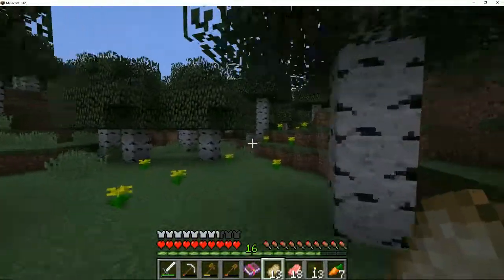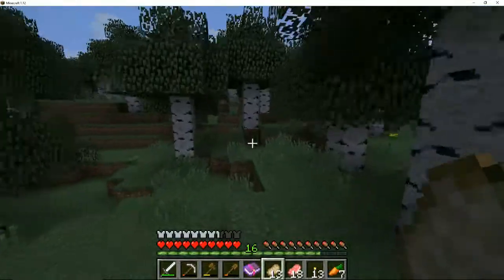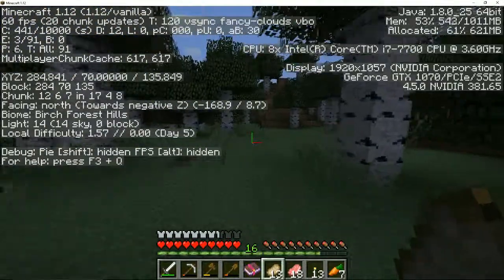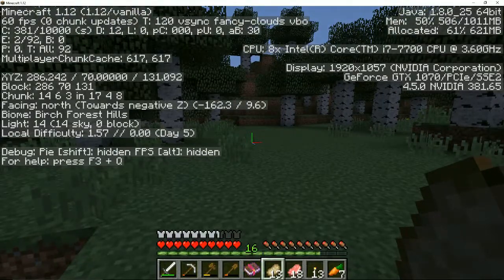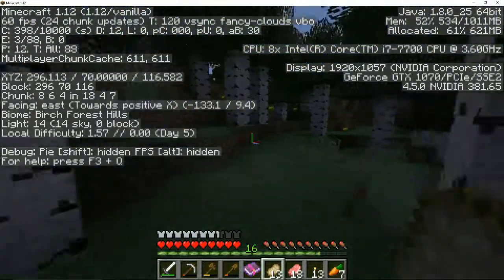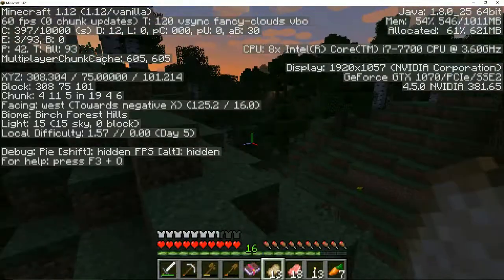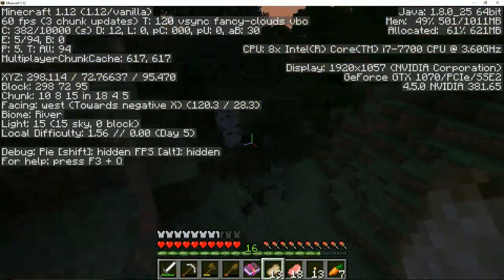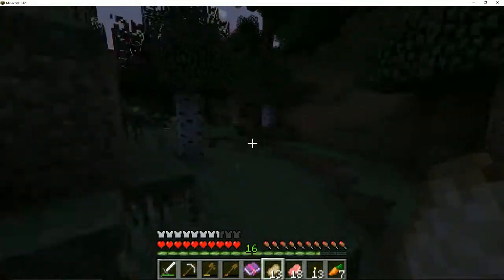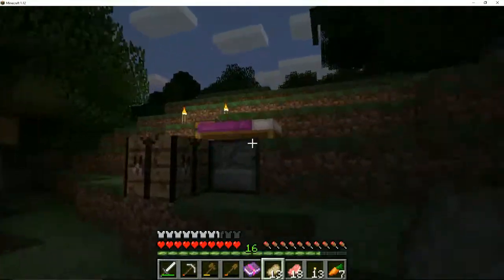Let's see if I can find the house without opening up the coordinates. It's getting dark out. I'm just going to use the coordinates to get back faster. Z needs to be 46. X needs to be - oh wait, I think I see it! Let's go ahead and close the coordinates. I see our torch - I always put a torch so I can spot it when it gets dark.